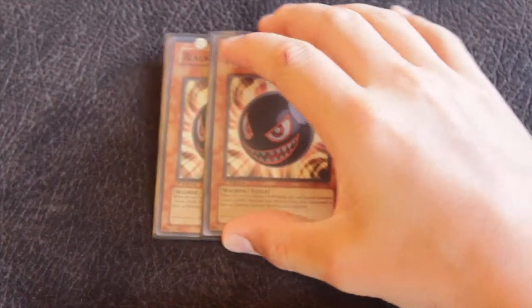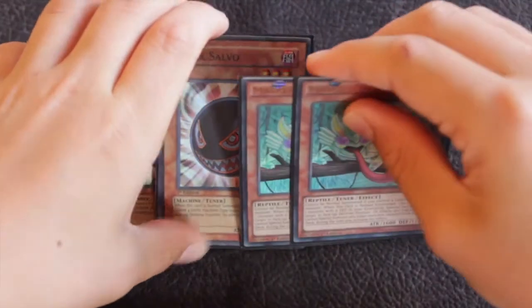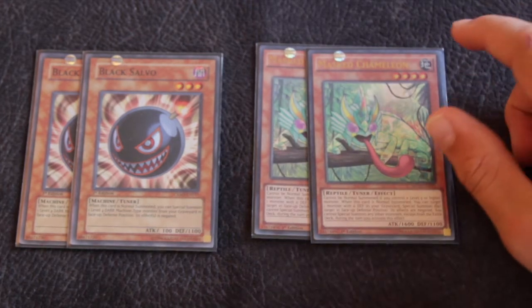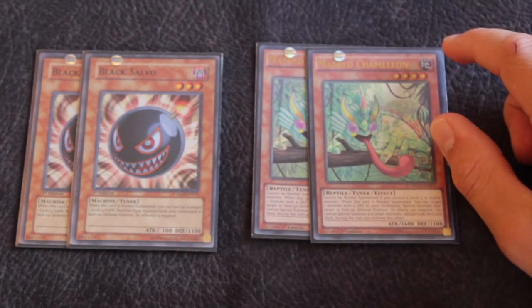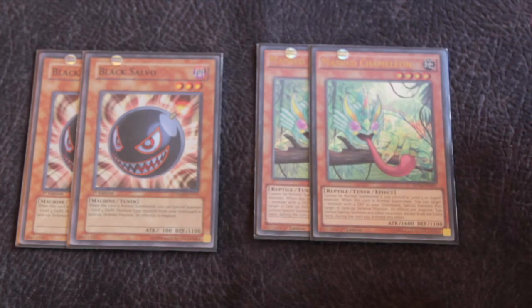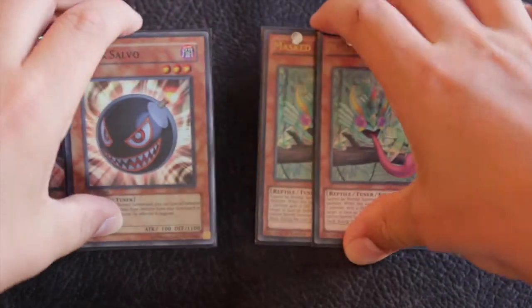Now onto the secondary side: two Black Salvos and two Masked Chameleon. These two cards are the synchro part of the deck. Black Salvo, when normal summoned, special summons one level 4 Dark Machine-type monster from your graveyard in defense position. It's the tuner, allowing you to go into any level 7 synchro. Masked Chameleon, when normal summoned, special summons a monster with 0 defense from your graveyard, allowing you to go into any level 8 synchro. You can go into meta cards like Clearwing, Crystal Wing, Scythe Frame Omega, Black Rose, and Moonlight Dragon.